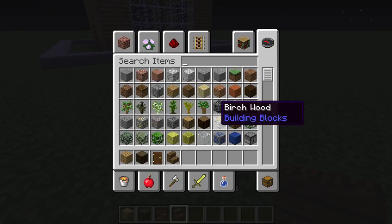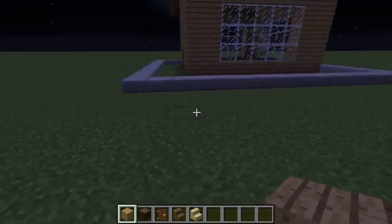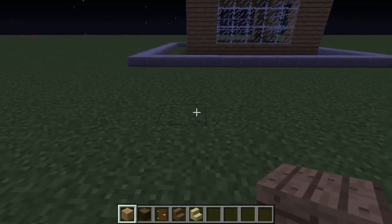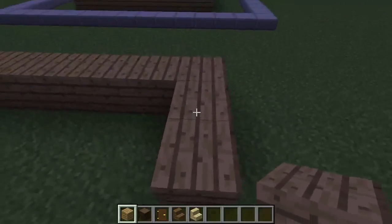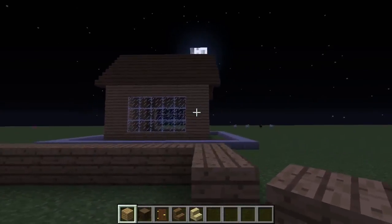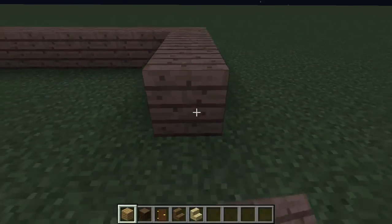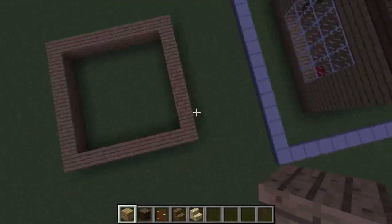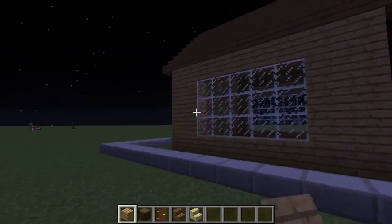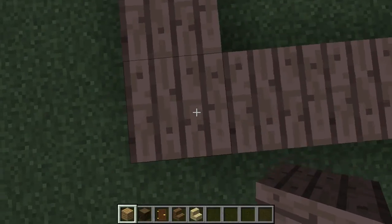We're going to need stairs. This is a 9 by 9 house. I'm going to create it as best I can - a 9 by 9, and I'll have to add stuff to it. Building a 9 by 9 box, build up, add those to it. Here the roof goes higher than 3, going to go up by 3 since this is 1, 2, 3, 4.